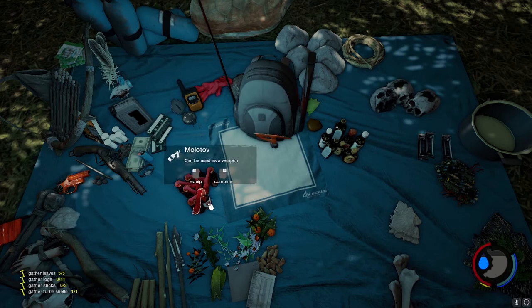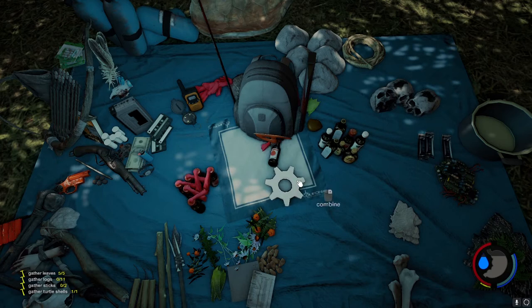Next, right click on the item that you want to assign and then right click on the gear that appears afterwards. You can now choose slots 1 through 4 with a final right click on the number of your choosing.